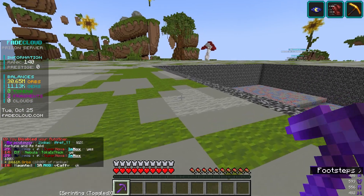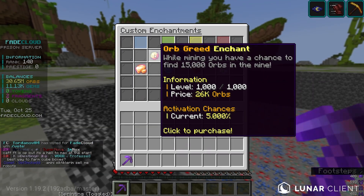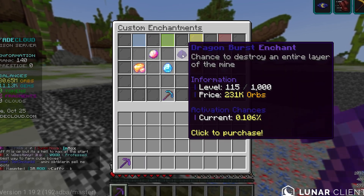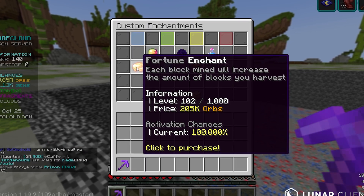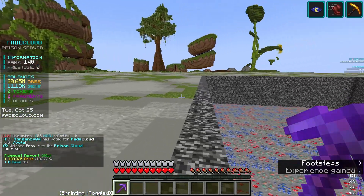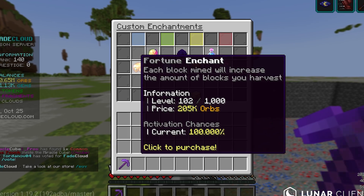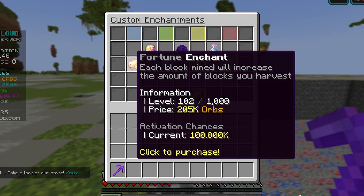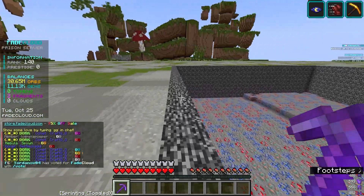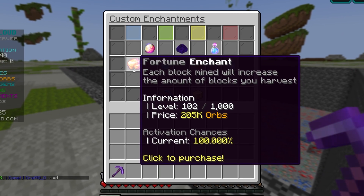I've learned that the number one thing to do is first max out orb greed, then get dragon burst to about level 500, and also get your fortune enchant to level 500. If you get these enchantments to that level you will start making a crazy load of money. Fortune increases the amount of blocks you get when you mine and you'll sell that for more orbs. Dragon burst has a chance to destroy an entire layer of the mine — at level 500 you have a 0.5% chance to activate it. These enchantments are crazy expensive though.